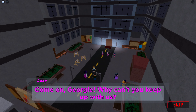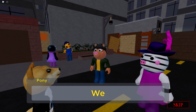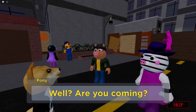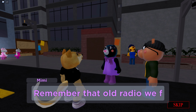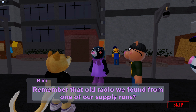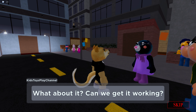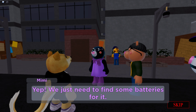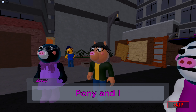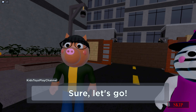Here we are in the safe place. 'Come on Georgie, why can't you keep up with us?' 'Looks like the zebra twins are playing with the pig.' 'I'm one pig against two zebras, what do you expect?' 'I expect you to run as fast as a zebra. Well, are you coming?' 'Remember that old radio we found from one of our supply runs?' 'What about it?' 'Can we get it working?' 'Yep, we just need to find some batteries for it.' 'Pony and I are going to the store - do you want to come along?' 'Sure, let's go.'